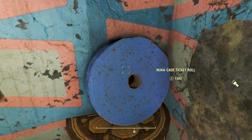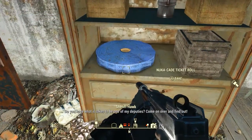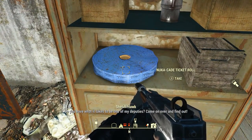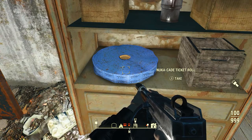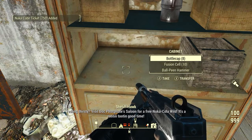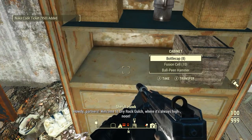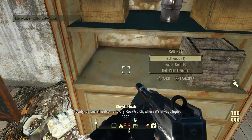Very rarely when you're out exploring Nuka World's theme park you will come across Nuka-Cade ticket rolls. Before you pick one up I would suggest saving the game first, because when you activate it the amount of tickets it gives you is randomized — between 750 and 1,000 tickets. So you can save and keep reloading until you get a thousand tickets from that particular ticket roll. But finding them out and about isn't exactly reliable.